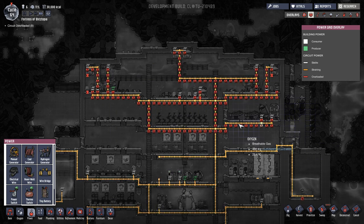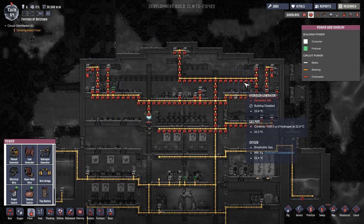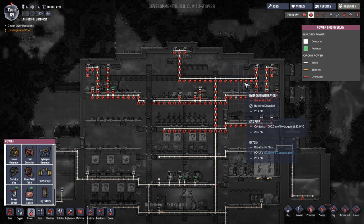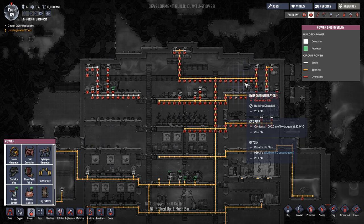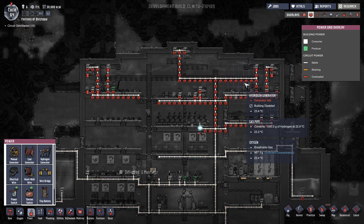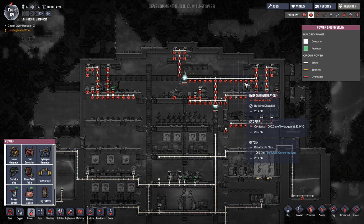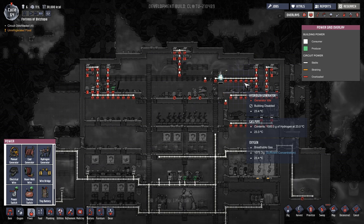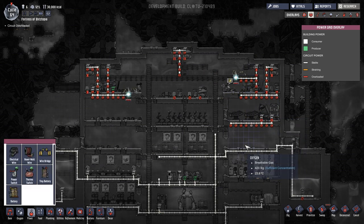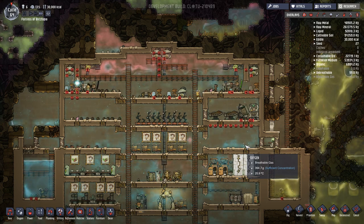We have circuit overloads up the wazoo. And we're going to have a lot from reconstructing this stuff too, so we'll have a lot of resources. Hopefully we don't die from lack of air in a little bit of time. Let them go through it — I like watching them work like this. Like a bunch of ants. We're going to have to open these up too.